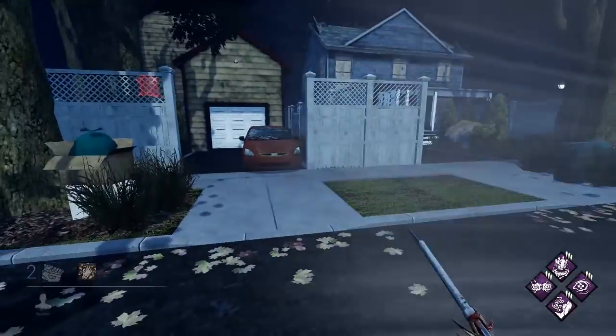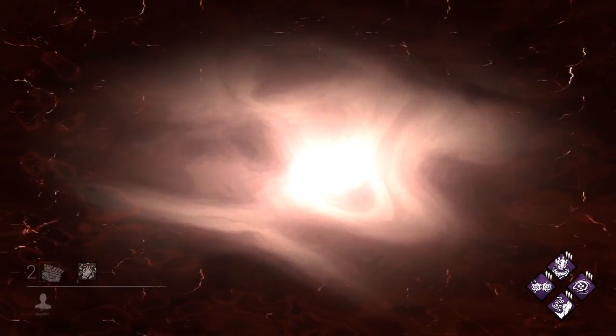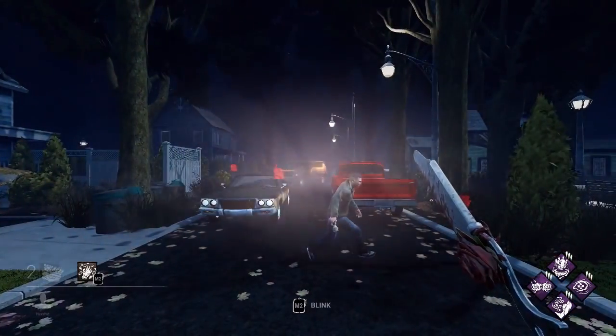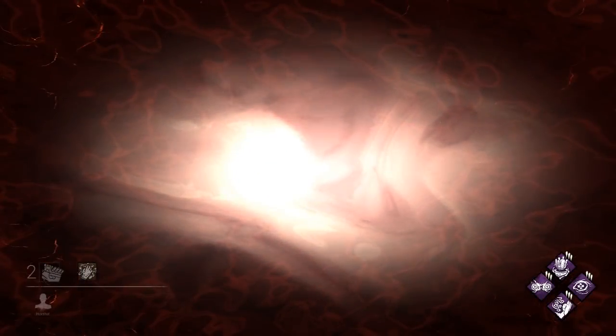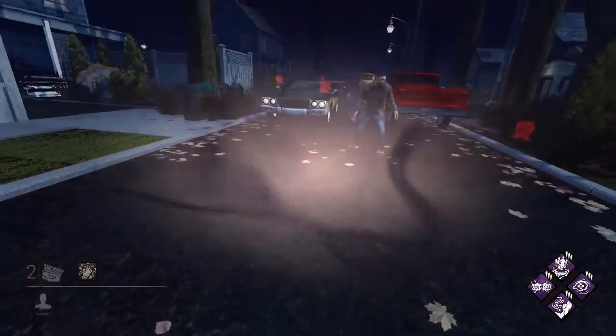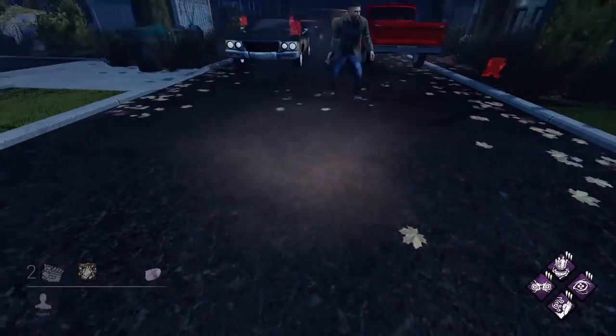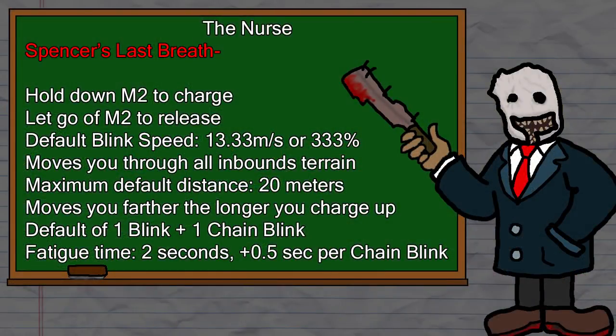The Nurse is one of the four killers whose power can be messed with directly by survivors, and one of the two that suffers from the Lightburn mechanic. She's a bit different from the Wraith: if a survivor is shining a flashlight at you, you can't begin to charge a blink. However, if a survivor is shining a flashlight at you while you are charging a blink, you will become stunned for roughly two seconds — that's the Lightburn. The animation is basically a slightly modified fatigue animation. Spencer's Last Breath is the entire reason to play the Nurse, and the reason she is simultaneously the most broken killer in the game and one of the hardest to handle and play well.